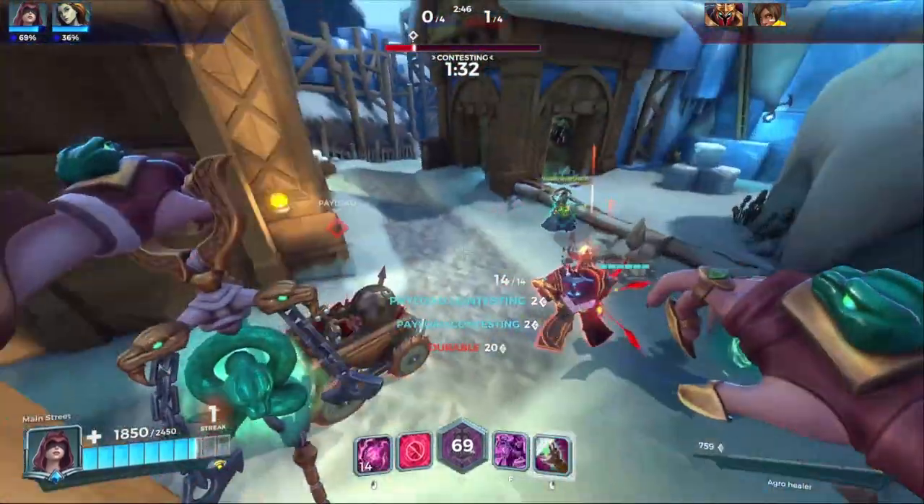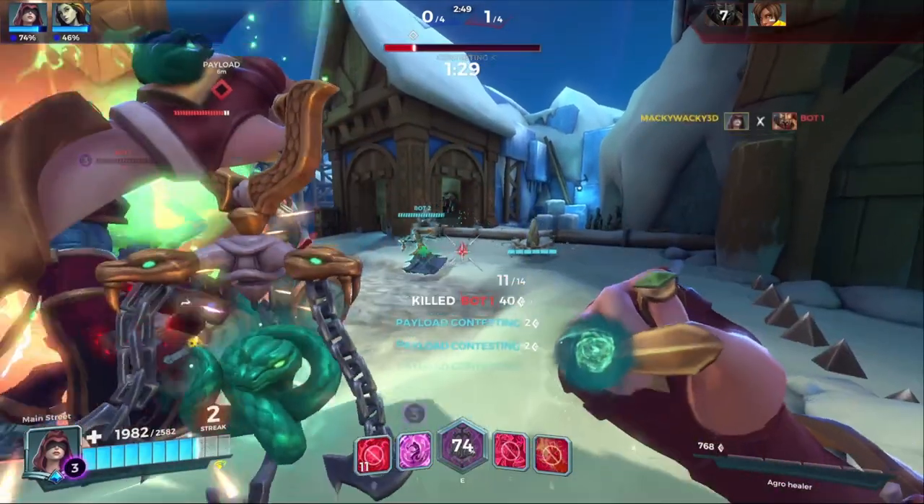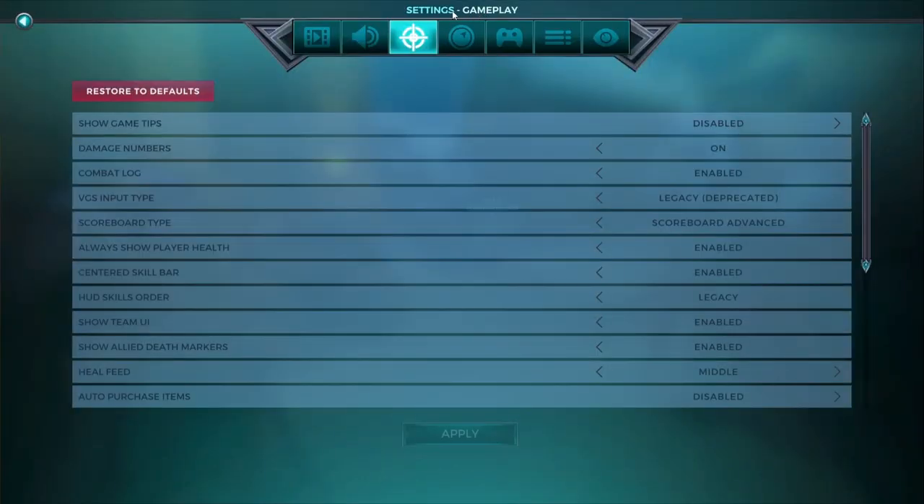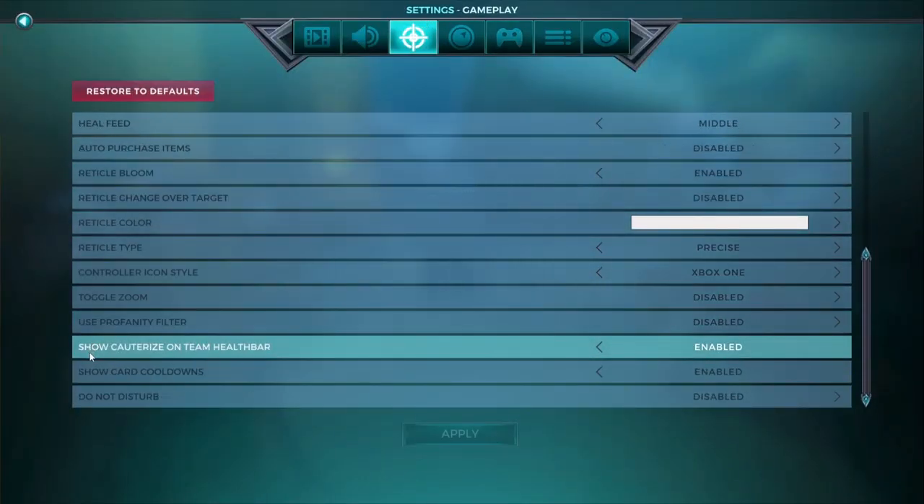The second problem is being a spectator — do something! Press the buttons to check in your gameplay settings, all the way down, that you have 'show core wise on team health bar' enabled.